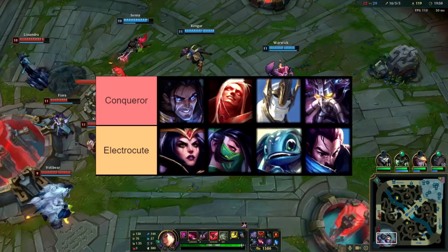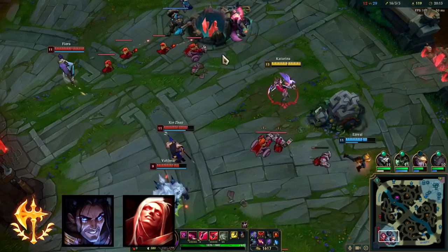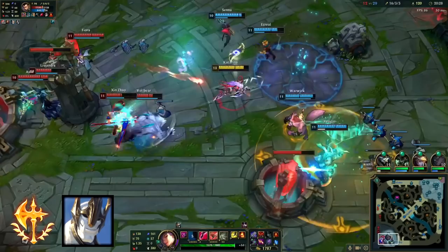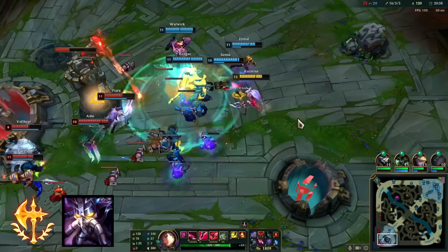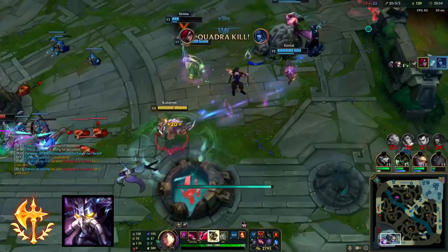I take Conqueror into matchups where Electrocute isn't effective and I know I can only kill these champions in an all-in. Champions like Sylas and Vlad have good sustain, so it's hard to whittle them down with Electrocute because they'll just heal off the damage. Galio has historically been a rough matchup, but Conqueror actually allows you to fight him. Kassadin has a spell shield which works well against Electrocute, but he's very vulnerable early game — so with Conqueror you can hard punish him for mispositioning. Kassadin scales hard, so you want to punish his early game as much as you can, and a lot of your damage will come from auto attacks, making his spell shield less effective.